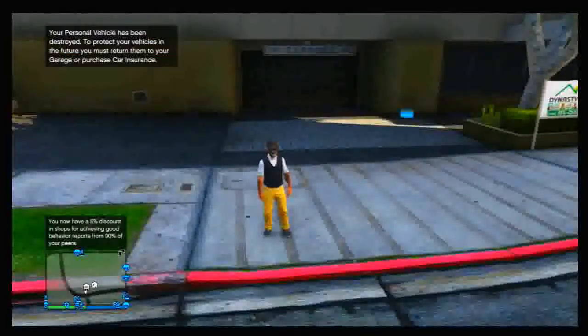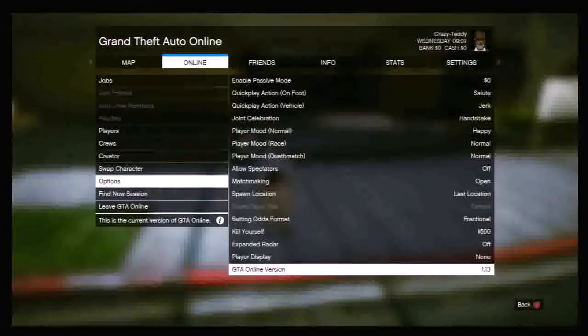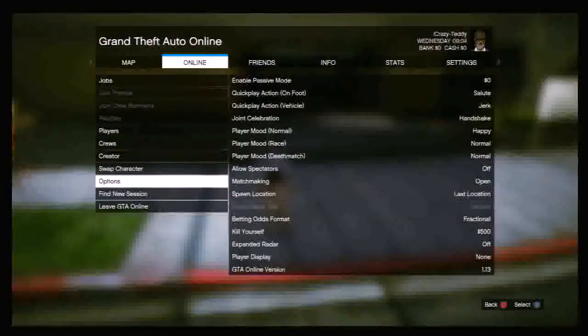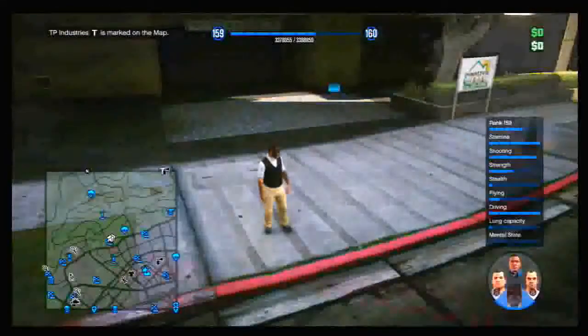He was kind enough to lend me the footage as I don't own a PlayStation. All you want to do is make sure your spawn location is set to Last Location, go to the area where the car was in single player, leave GTA Online, come back to GTA Online, and your last location will have saved.